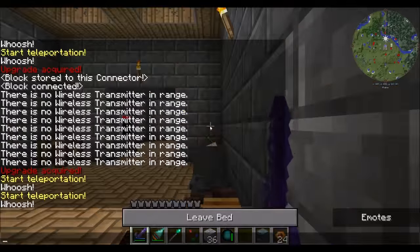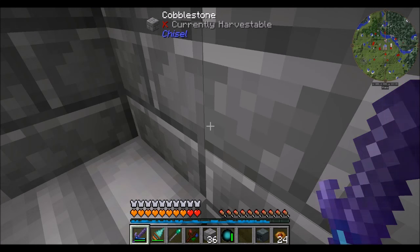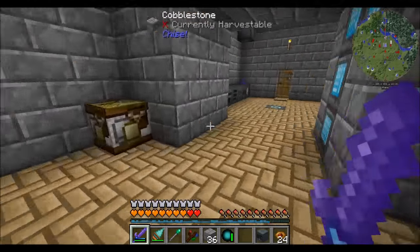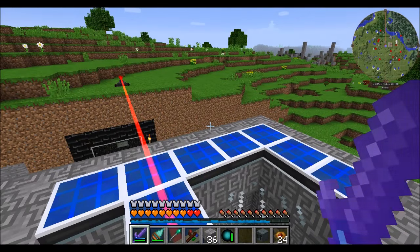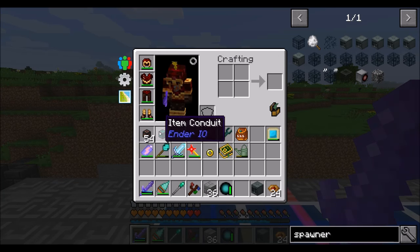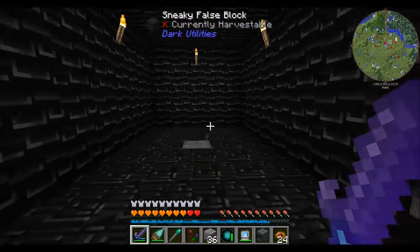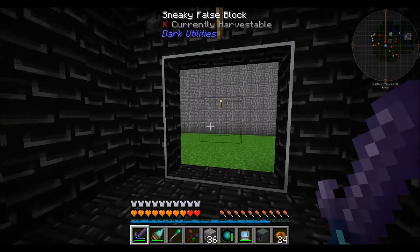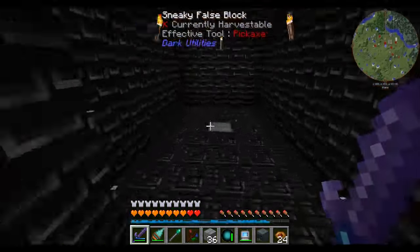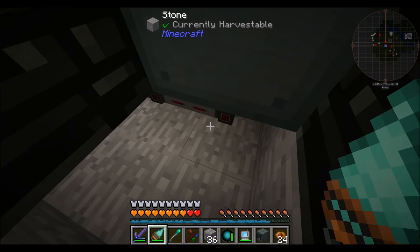What I'm going to do is plan out how to automate the killing of wither skeletons. I'm getting to the point in my series where I'd like to start being able to kill the wither. In order to kill the wither we're going to need wither skeletons and soul sand, obviously. I don't know what our soul sand situation is at the moment - not great, but I can obviously go get more. It's wither skeletons that are a little bit trickier to get.